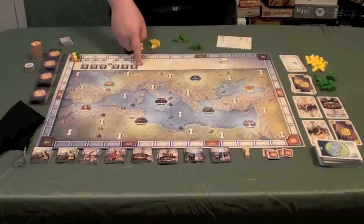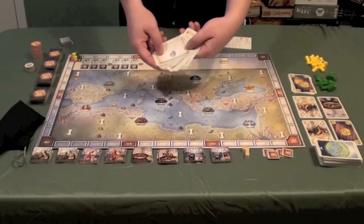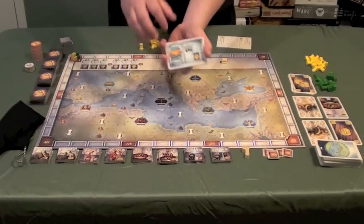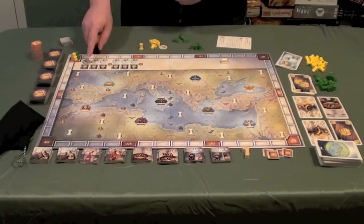The game takes place over six turns, with scoring phases after turn three and at the end of the game after turn six. At the beginning of each turn, you're going to flip over a civilization card from a shuffled deck. The civilization for that turn — for example, the Galea civilization — gets its token placed on that turn marker, so you know which civilization it is.